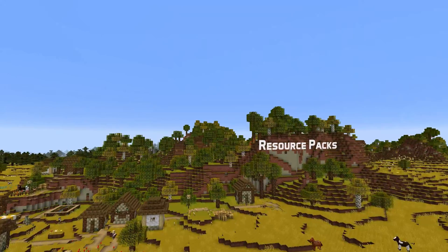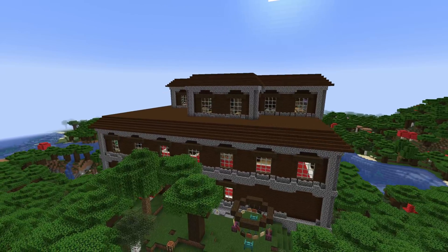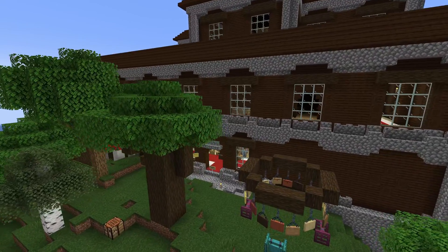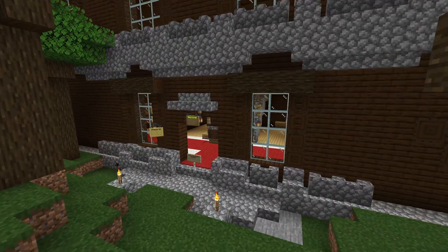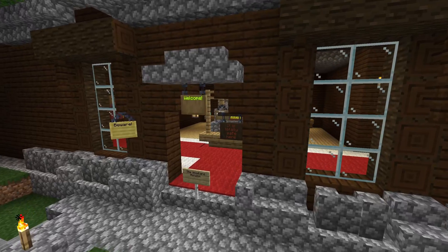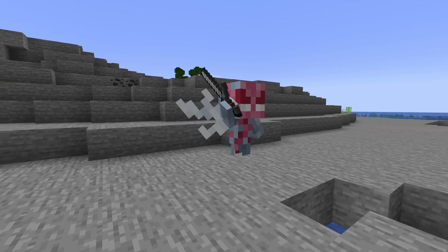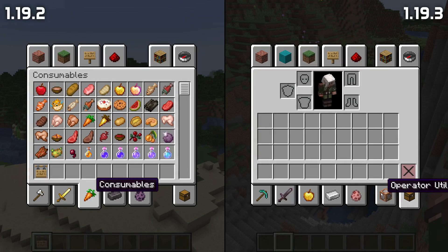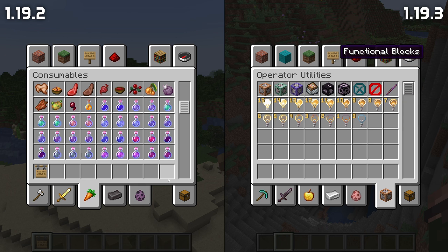In resource pack news, the resource pack version is now 12. This skips a few versions from 1.19.2 because the pack versions will now be increased every time a breaking format change is made, rather than only once per snapshot cycle. In this version, old auto-upgrade functionality has been removed where the game would automatically try to upgrade resource pack versions older than version 3. Changes for this pack version include an entirely new format for the vex textures, and changes to the creative inventory tabs.png file where tabs are now 26 pixels wide instead of 28.